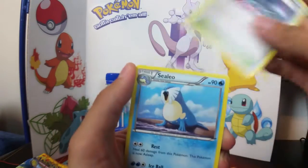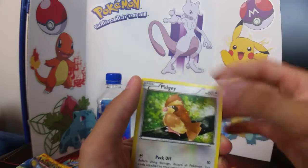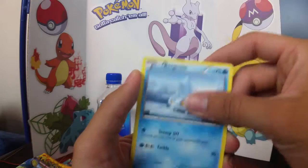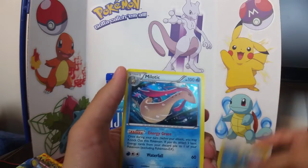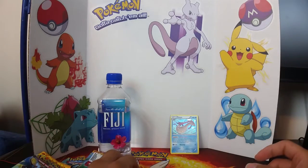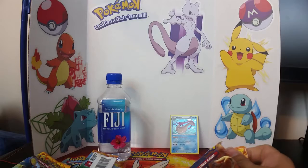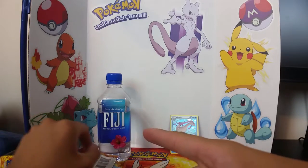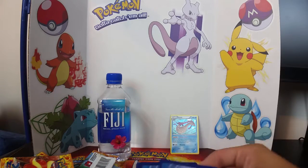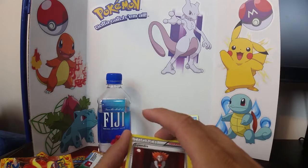Here we go, second pack: Magnetic Storm, Helioptile, Lysandre, Fletchling, another Helioptile, and another Fletchinder, and we got a Caterpie. Can't be mad with that, especially followed by a Bergmite, a Luxio, and a holo rare Milotic. I like water types, because all the water types are always holo. And you know what, I think I jinxed myself - I put water down there and I got a water type. Maybe next time I'll light a fire and I'll get some fire types, because Flashfire.